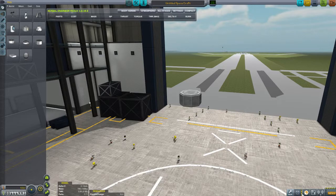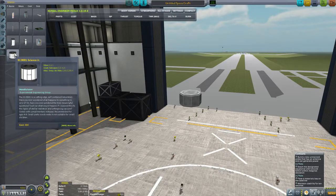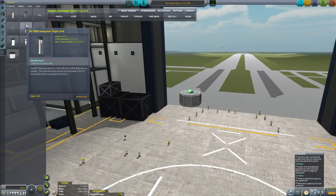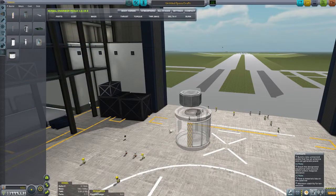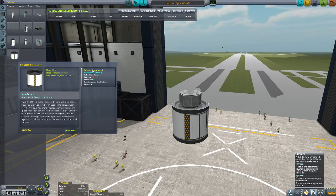I figured I might as well just go with KER since it's just updated. We need a Materials Bay. Let's see — it's an antenna, that's a Materials Bay. So we do need a Materials Bay. These are both the Kerbal Engineer parts. I'll observe Materials, but yeah.